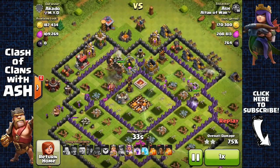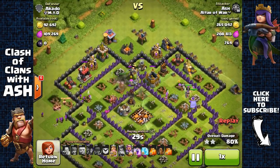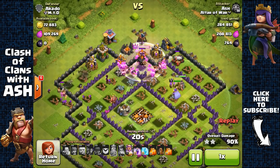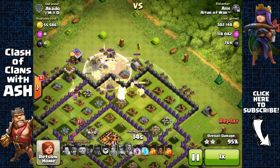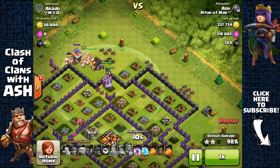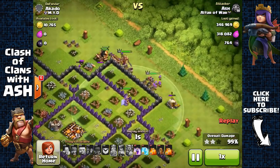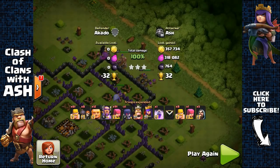Deploying them all at once with multiple fingers helps ensure they all benefit from the Life Aura ability. This attack was a piece of cake — pretty much a dead base. All I had to do was overwhelm everything with Barbarians and Archers, use the Life Aura to buff my troops, and let them do the work.